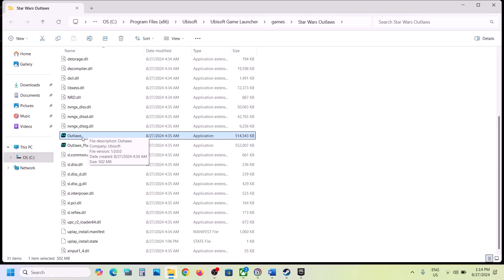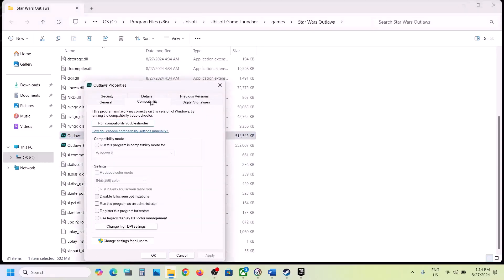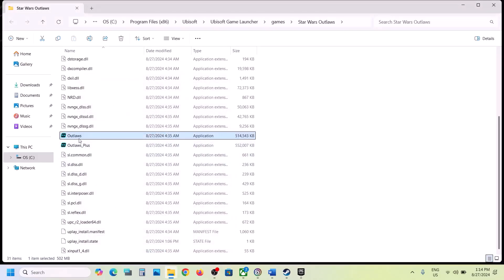Still not working? In that case, right-click the game exe file and then select Properties. Go to the Compatibility tab and put a check on the box which says 'Run this program as an administrator.' Hit Apply, click OK, then double-click to launch the game as an administrator from the game installation folder.